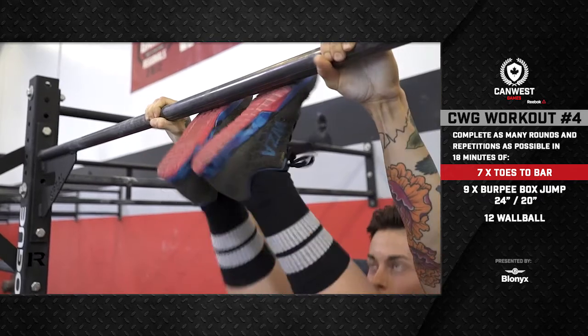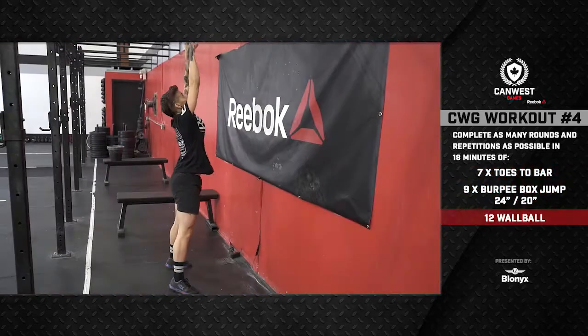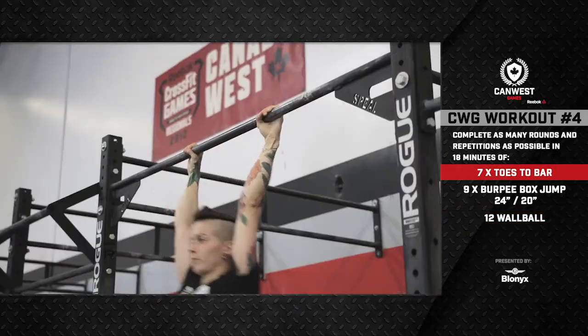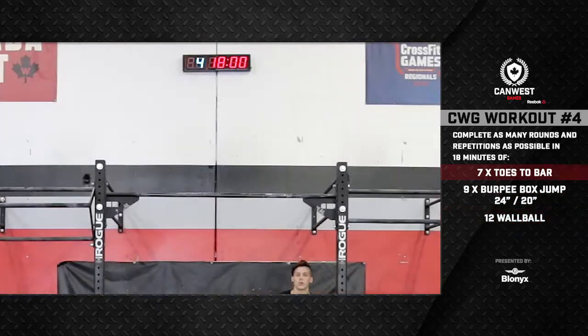The CanWest Games online qualifier workout number four is as many rounds and repetitions as possible in 18 minutes of seven toes to bar, nine burpee box jumps, and 12 wall balls. At the call of 3, 2, 1, go...